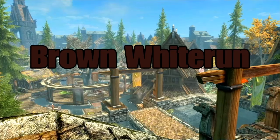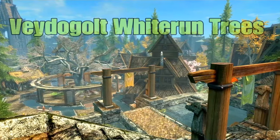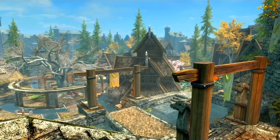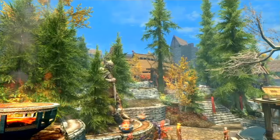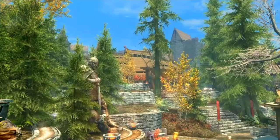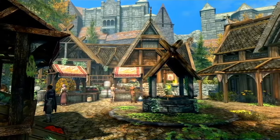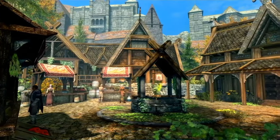I have Brown Whiterun installed because that is my personal favorite texture mod for Whiterun. Then there's Vagalt's Tree Mod, which adds different trees in specific spots without being overbearing, so it doesn't cause any lag. You can see the best example right over here by the Companions. The great part is it allows you to mod both the inside and outside of Whiterun — you still have a lot to work with.